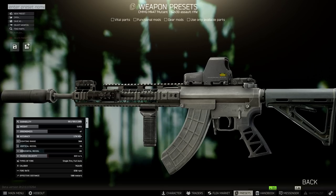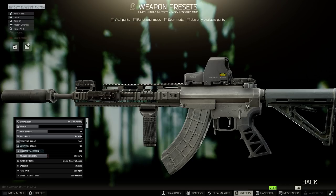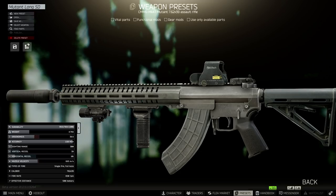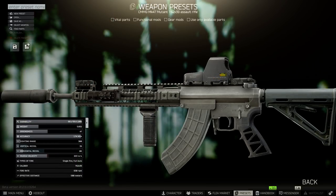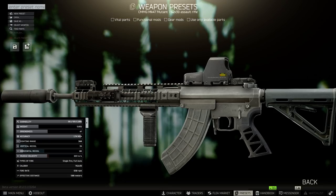For the handguard, the best all-around option is one of the Noveske N6 handguards. There are two different types with the same stats, so pick whichever is cheapest — though the split version looks a lot cooler. You can also use the SR25 handguard or the extended Mutant handguard, but the Noveske option is the best all-around choice. For the grip, I was using the RK1, which has a pretty good balance of recoil with no ergonomics penalty, but you can also use the Shift grip for better ergonomics or the RK2 for better recoil — all three are pretty viable options.